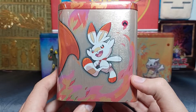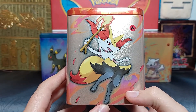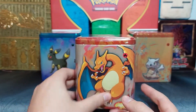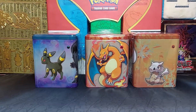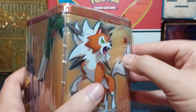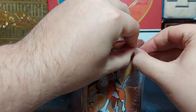To complete the trio we have the fire one, which has Scorbunny — wait, is that the final evolution? No, that's not the final one. Is that Delphox? I keep forgetting. We have Victini and Charizard. Now that the trio is acquired and completed, we now open packs.